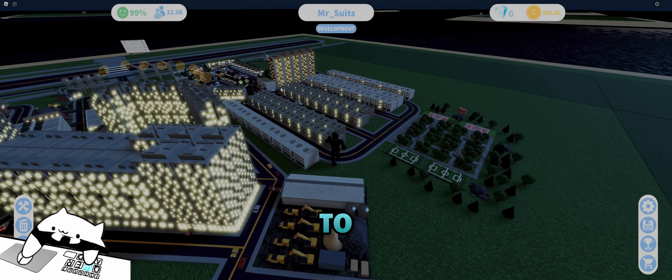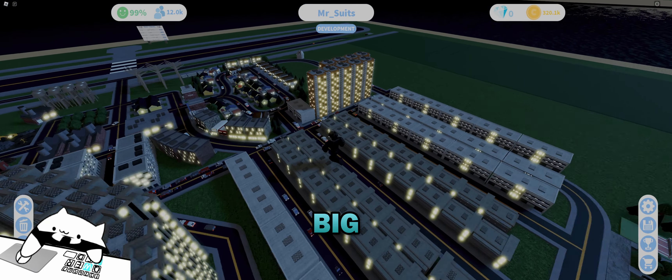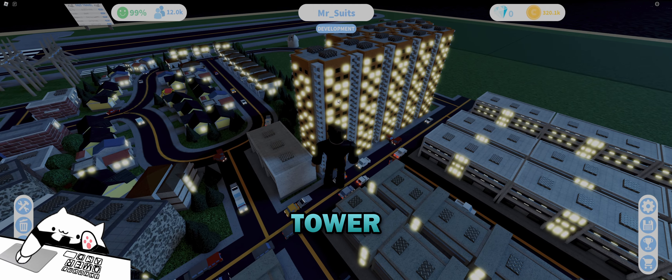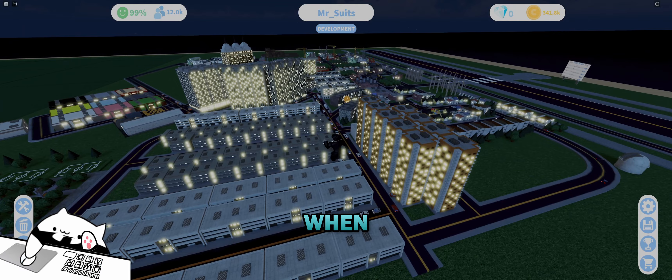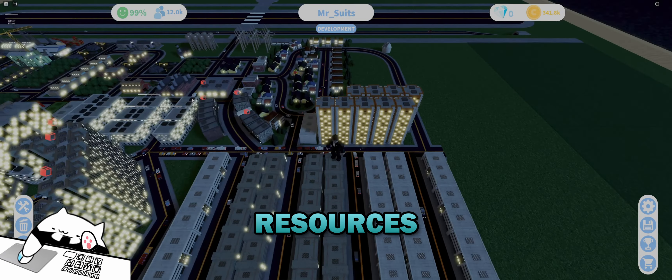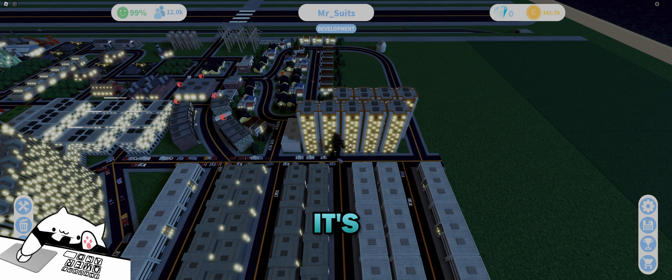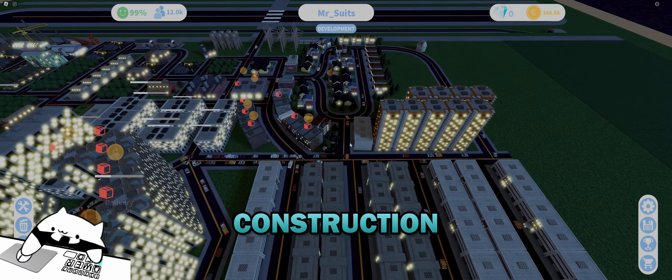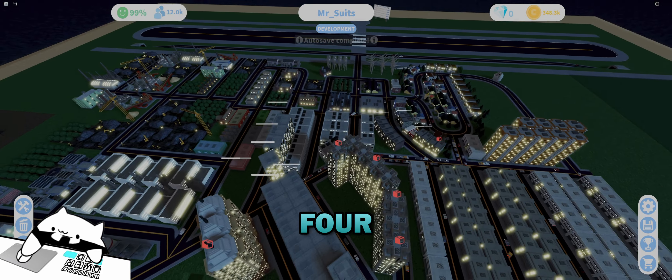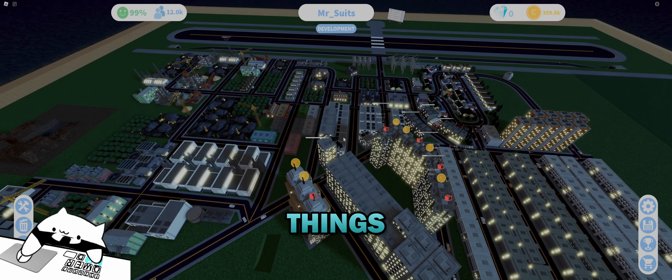With that being said, the reason I placed the underground area in that specific spot is so this green coverage area from the construction yard covers the whole city, including the bottom-left corner. We wanted to cover the whole city while still leaving room for everything else. So one thing underground covers everything in that green circle. We're going to place a construction yard down here for every resource.